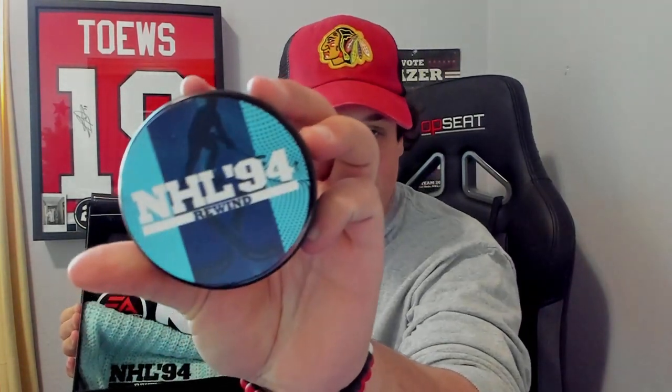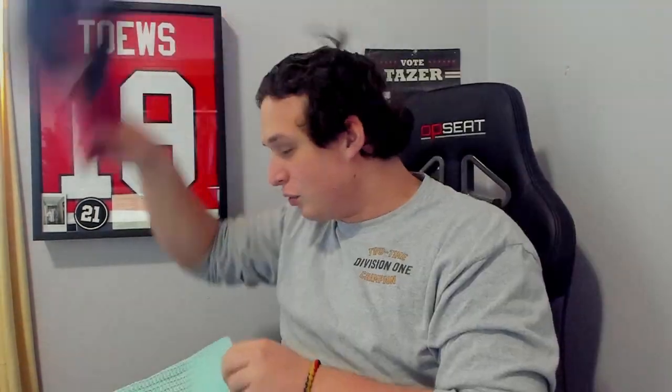Let's see what else we got in here. Right here it looks like a puck — a beautiful little hockey puck. I have a couple EA pucks; that will definitely go in the collection. And it looks like — oh my, is this a beanie? Let's go! We'll switch the hat up real quick. There you go — I could definitely wear this on the pond.